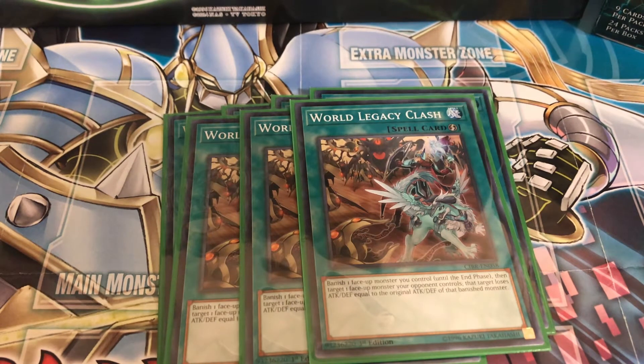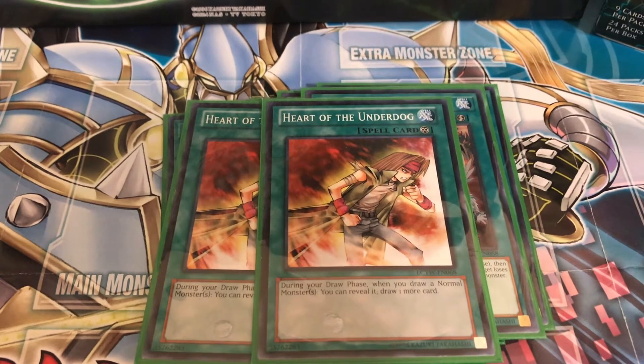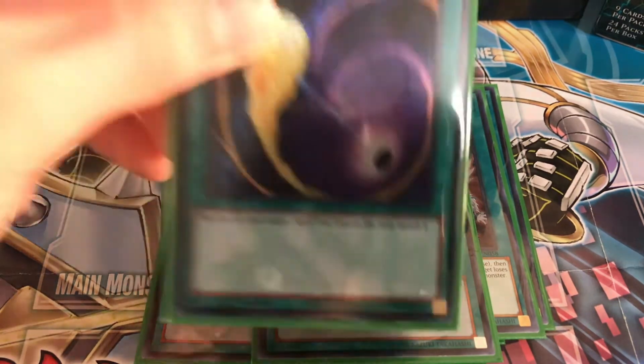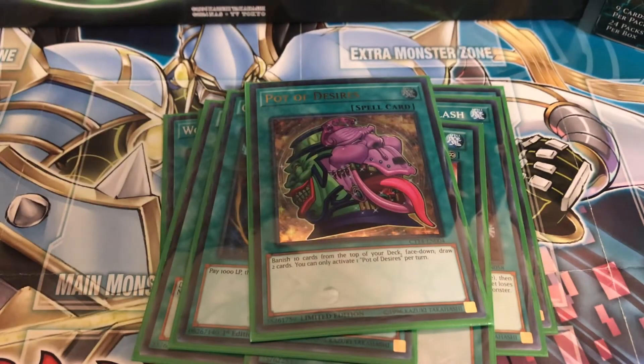Clash is kind of a shield that makes your opponent lose attack points. Since you're running normal monsters, I put in two Heart of the Underdog: during your draw phase, if you draw a normal monster, reveal it and draw one more card — essentially you can draw two cards. Extra draw is always nice. One Cosmic Cyclone: pay 1000 life points to banish one spell or trap on the field. One Pot of Desires: banish 10, then draw two.